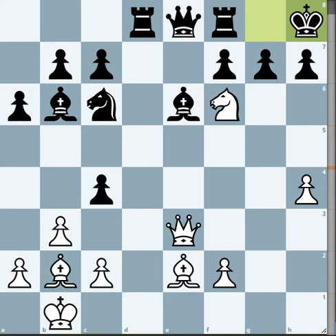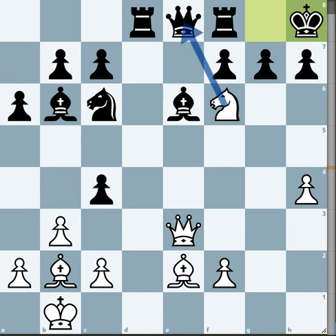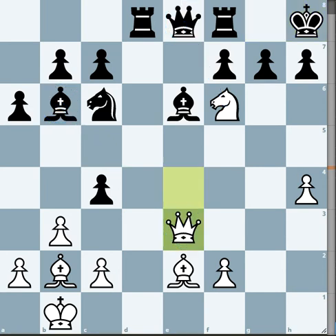Here you obviously do not take the queen because the queen is also hanging. So Queen e4 is a threatening move by white. If you were to play Bishop f5, you win; f6 is also lost.